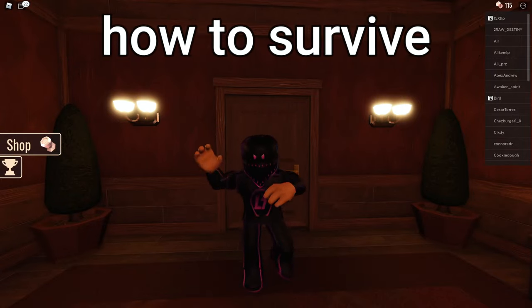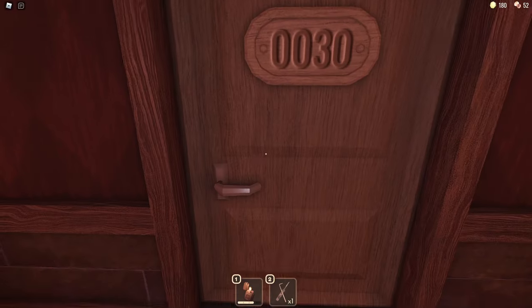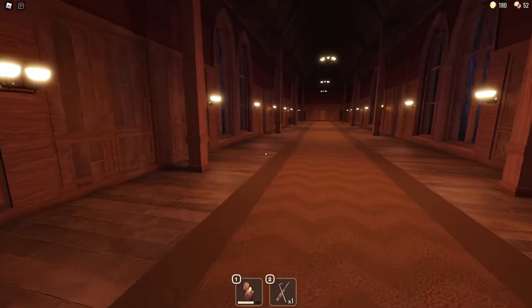In today's video, I'm going to show you how to survive Seek every time you encounter him. When you walk into a room and you start seeing a bunch of eyes on the wall, you know Seek's coming up in the next room, so get ready.